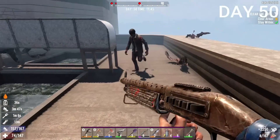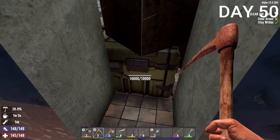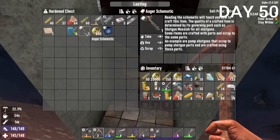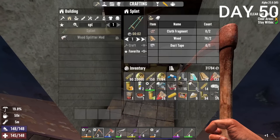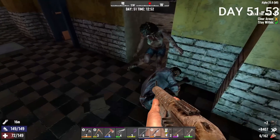We're now halfway through the 100 days. On Day 50, I went to the hospital, cleared the area, and got an insane amount of loot. There was a secure chest inside with the auger schematic — one of the most important things I've gotten so far — plus a treasure map, ammo, and more. The auger lets you break stone, dirt, and everything so much quicker. It took until Day 51 to fully clear the hospital.